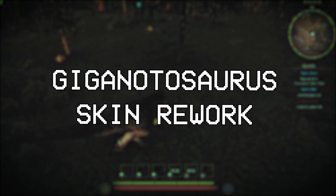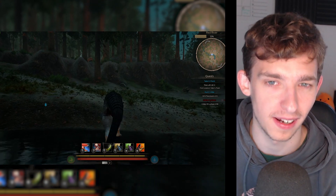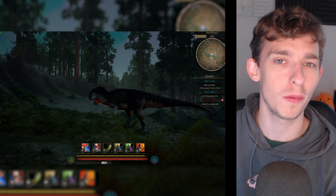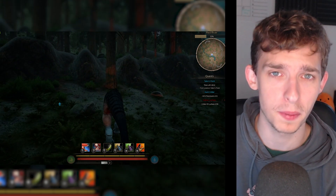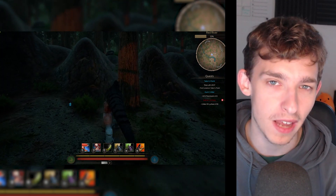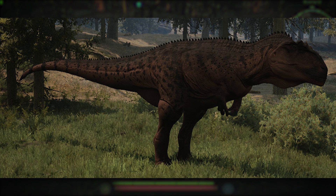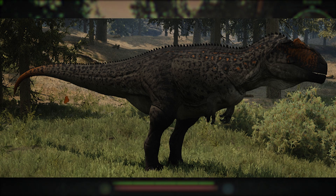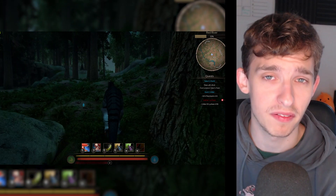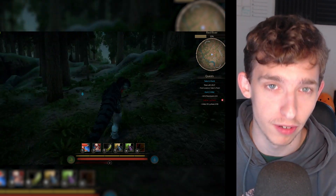The Giganotosaurus is definitely getting close to release. When Argentinosaurus got its remodel, the last thing the creators did was showcase all of its skins, so I would not be surprised if this comes out this week or even before this video goes up. We have a whole batch and swathe of skins — firstly three really cool ones: the new albino skin, the new melanistic skin, and a brand new skin called Nocturne, which is like a melanistic skin but with subtle oranges on the black.